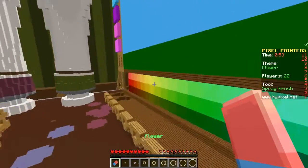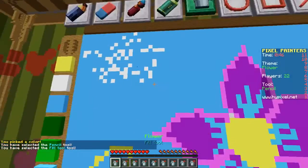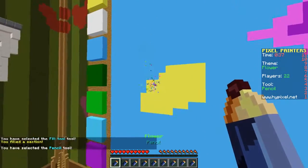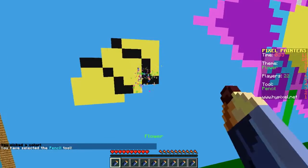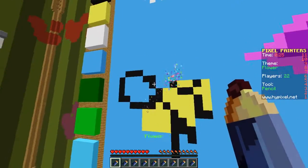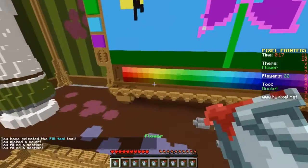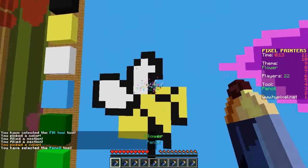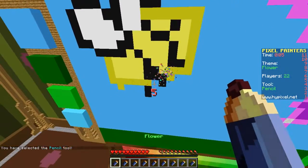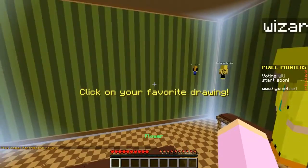I got the eraser instead of white - one minute remaining! Let's quickly try to do a bee. Yellow, fill that in, then get some black - 40 seconds! Stripes, little legs, and an eye, then some wings. Fill in the wings with white, and finish the outline in a darker color. I think that's a pretty looking flower!